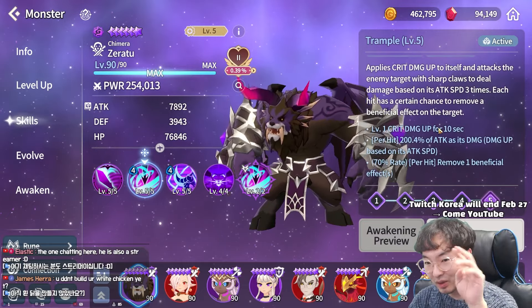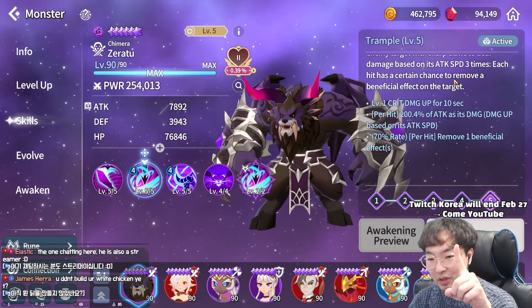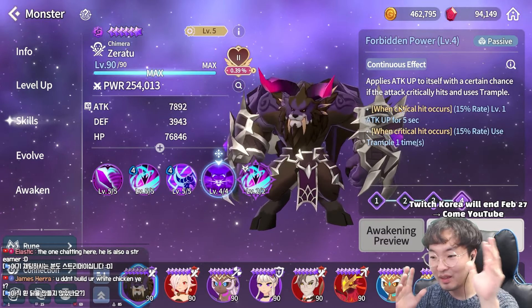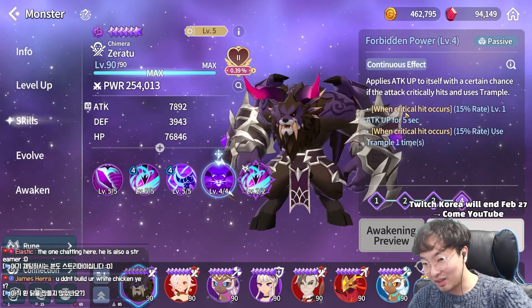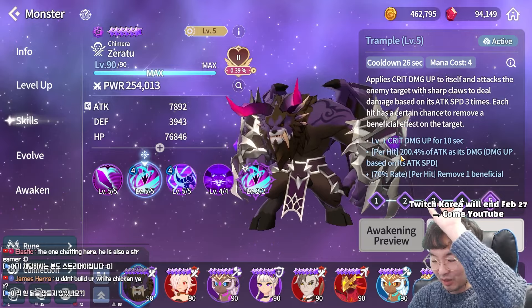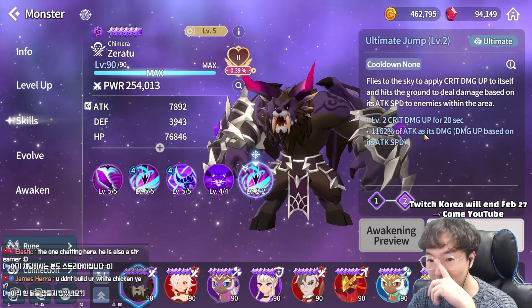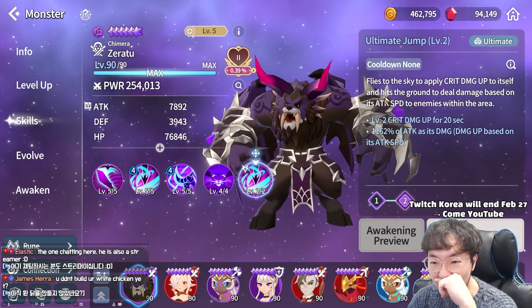This is why you should set his critical rate high. When a critical hit occurs, attack up activates and he uses Trample — a 4-mana skill that attacks three times, applies critical damage up, and removes one beneficial effect per hit. So if the timing is perfect, when the battle just begins he attacks, critical hit occurs, attack up activates, and Trample fires with critical damage up added. His damage performance is very good.